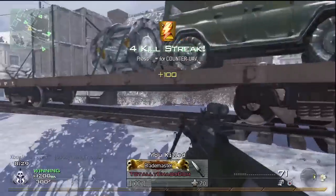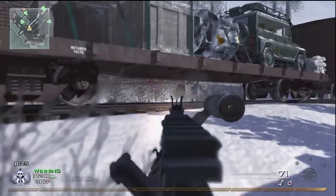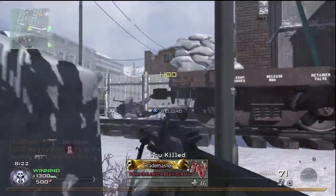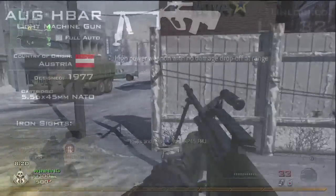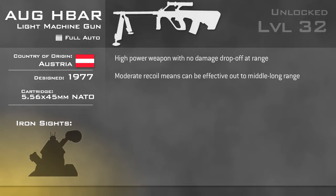The AUG H-Bar combines some of the best features of both the LMG and assault rifle categories. You have the high power of the LMGs, particularly at range, with the reload and handling of an assault rifle. Recoil is present, but relatively mild, and can be handled at longer ranges by burst firing.